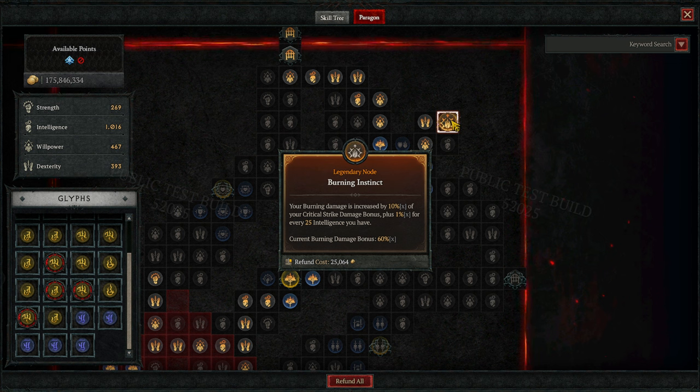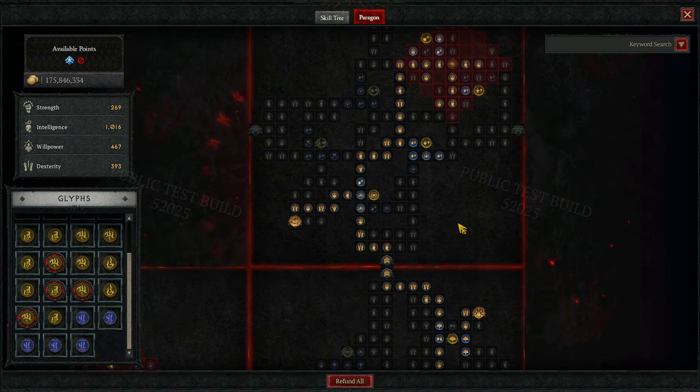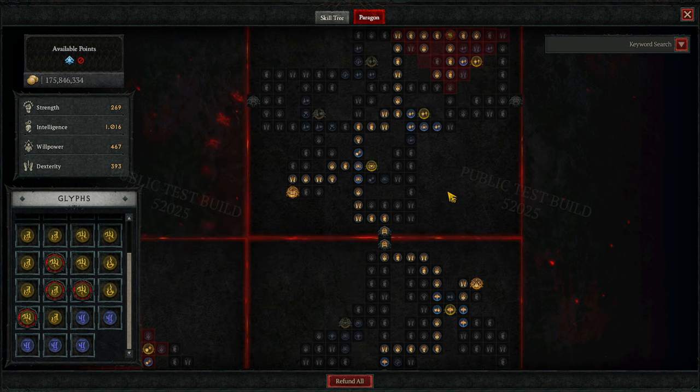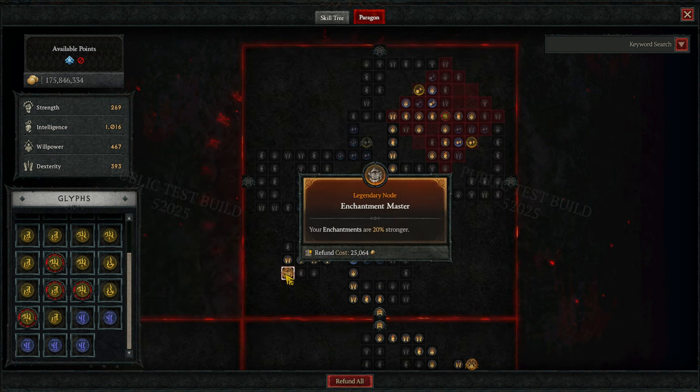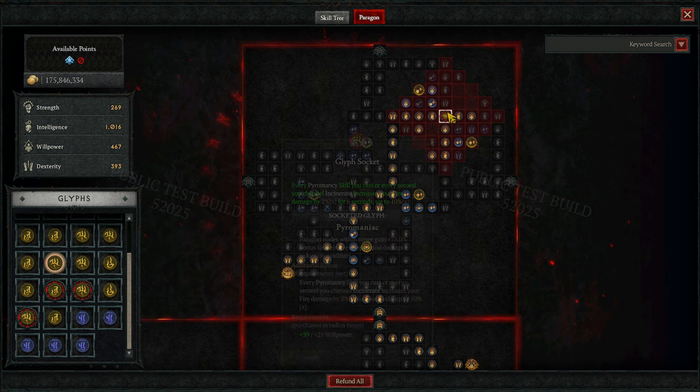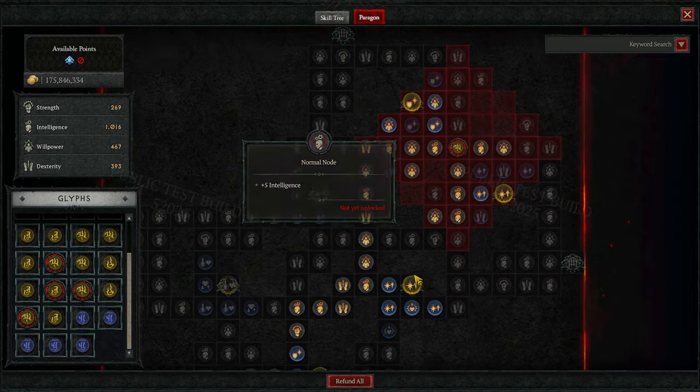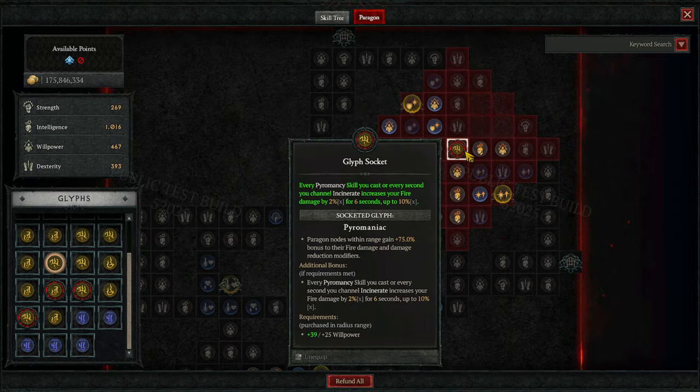Burning Instinct also gives us plus multiplicative damage for every 25 Intelligence we have, so that's still nice. Be sure to pick up these rare nodes — damage reduction from burning enemies, damage to burning enemies — because they will all be burning all the time. And I went to Enchantment Masters because I just like the enchantments, and there are pretty nice rare nodes here as well: damage, non-physical damage. And I got the Pyromaniac glyph, which gives us more fire damage.